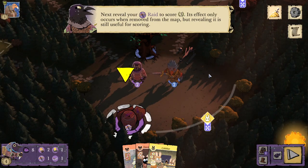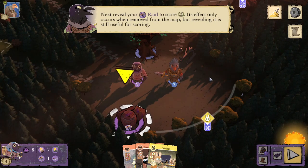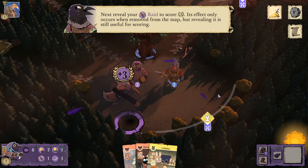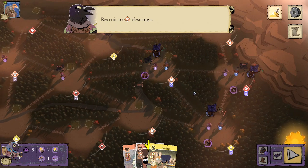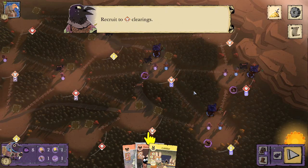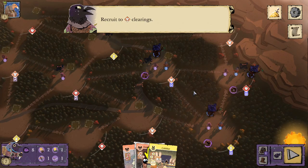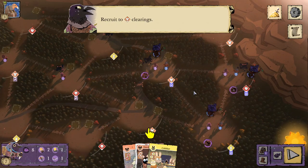Next, reveal your raid to score three points. Its effect only occurs when removed from the map, but revealing it is still useful for scoring. When I first played the Corvids in the tabletop game, I was under the impression that you could not flip raids to score — I thought they were really bad — but that's not the case. Flipping raids is actually really nice, because sometimes people might not want to remove them. Like the Lord of the Hundreds, which needs to oppress clearings — they might not battle that raid because you'd be putting crows in clearings they're trying to oppress. So by it staying on the board, your other plots when flipped score more points.